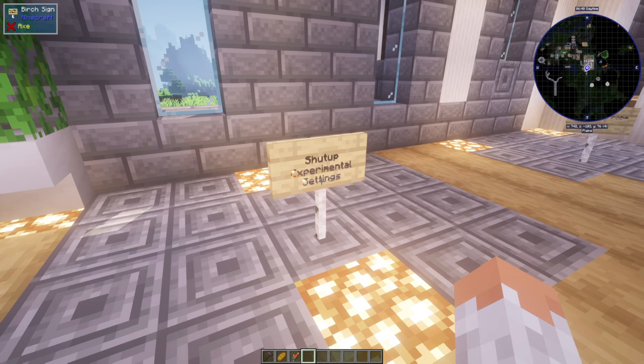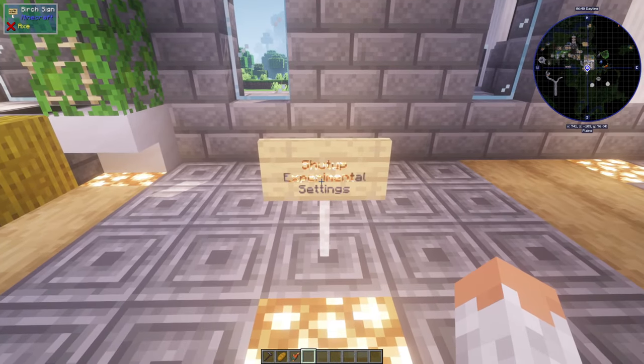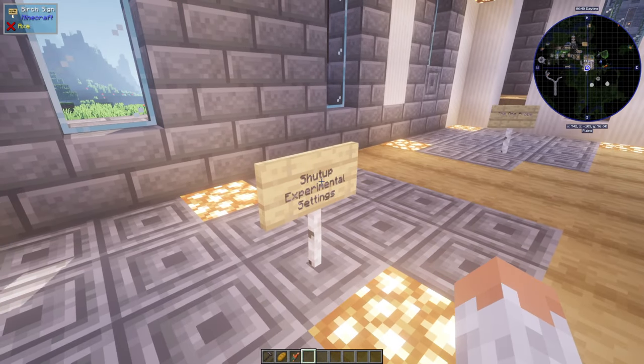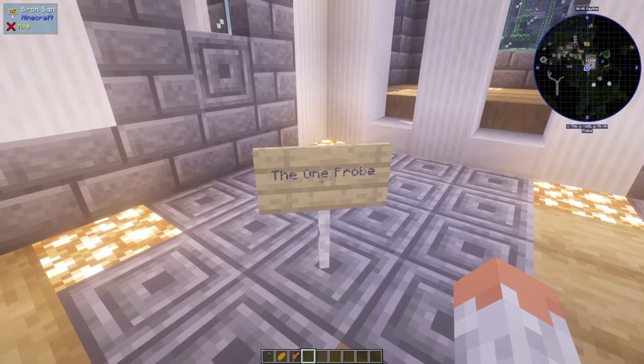Shut Up Experimental Settings — basically when you want to create a world, very often an experimental warning comes up, and this mod removes that. The One Probe gives you more information about a block when you look at it, similar to WAILA.